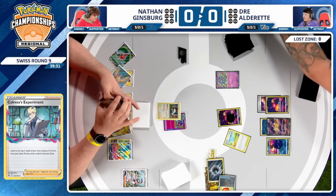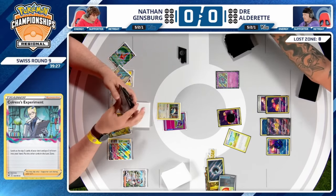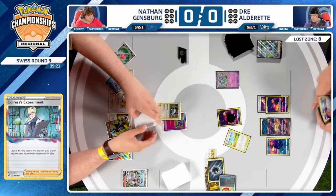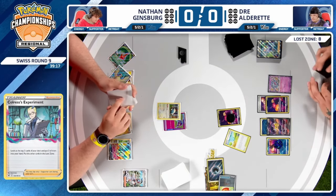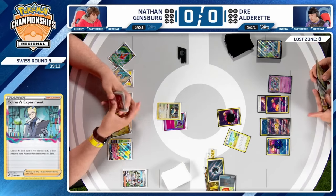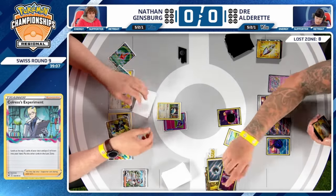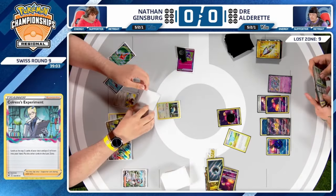Spiritomb comes down off the prize card, which will shut off Rotom, but there's a world where playing this Hisuian Heavy Ball and showing your opponent Spiritomb in a game that's already so hard to win would just be better to not give that information — force your opponent to bench Rotom without getting value off it later in Game 2. That's unnecessary information at this point.